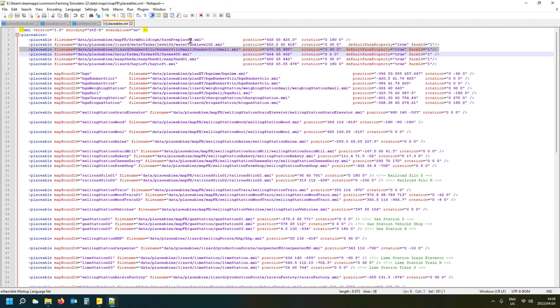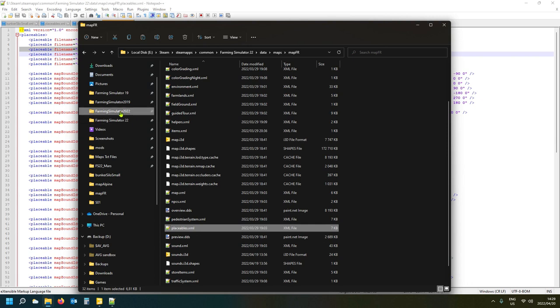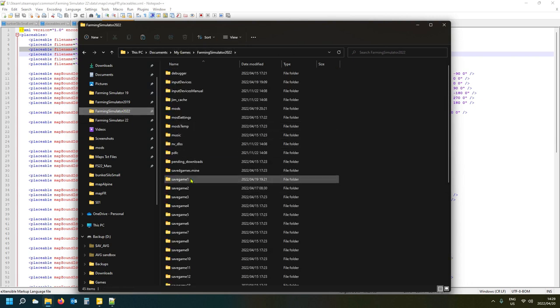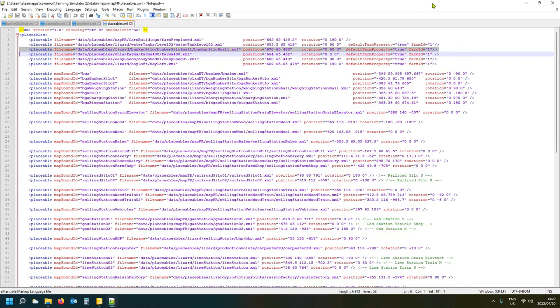The workaround if you can't find the line: open the game, open any map, buy that placeable, save, then open the save game under Documents, My Games, Farming Simulator 22. In the save game's placeables.xml, the last entry will be the one you just bought. Copy that line — that's your golden ticket for getting a placeable line, even for mods.